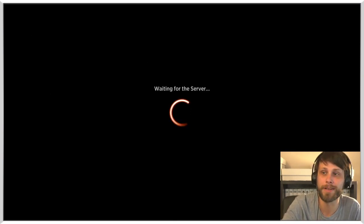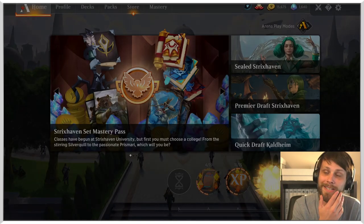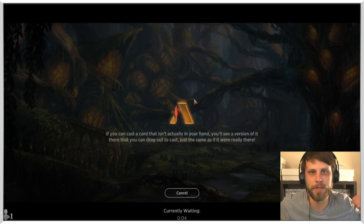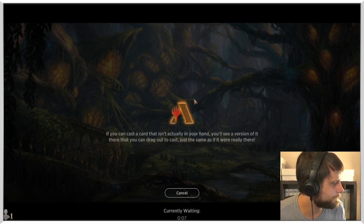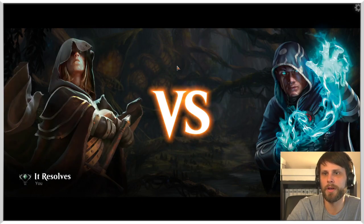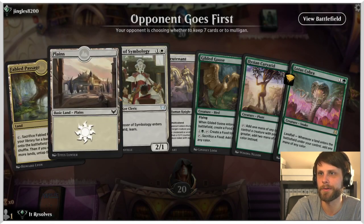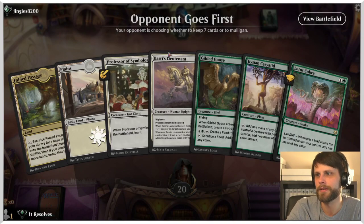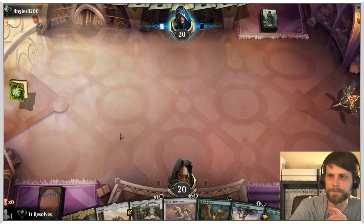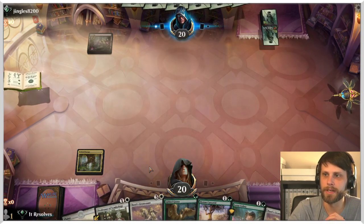This has been a really fun deck — lots of really cool stuff in standard now with Strixhaven hitting. Got a lot of great deck ideas I want to try out, but I thought I'd start here with one of the more popular combos going on right now. Let's see how we can get this going. Hopefully we can get one more win here. Versus Jingles — do we keep this? I think we do, it's a little awkward, but not having to go down on mana is always nice.